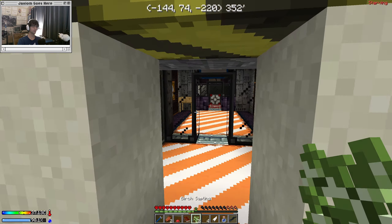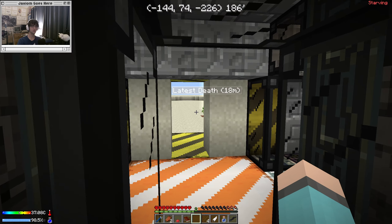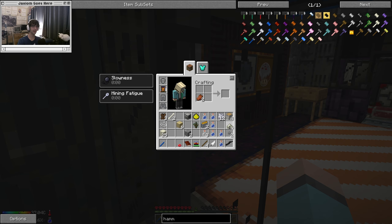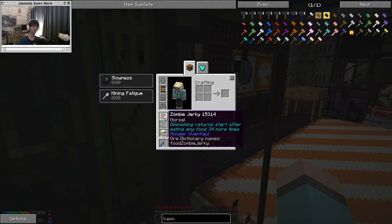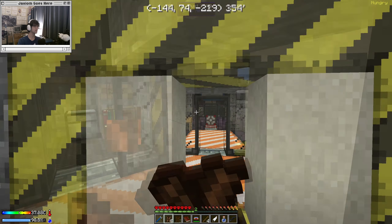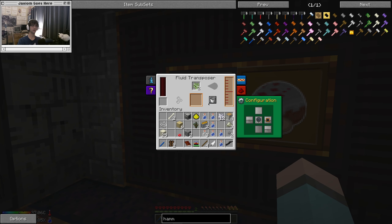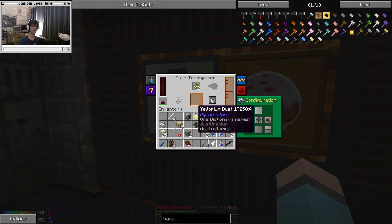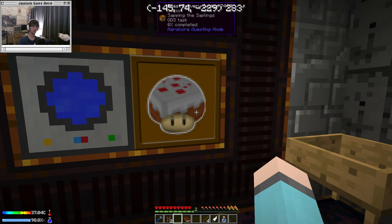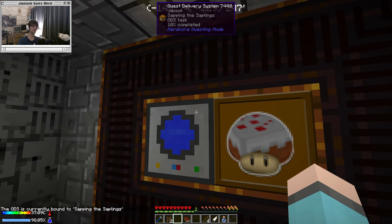I've got two birch saplings, so let's go ahead and turn that into water. I need to power the fluid transposer using these little capacitors. Why does it say I'm starving? How am I that close to dying right now? I bet I healed a little — I forgot I got hit by the spider, and that's what happened. Let me throw that capacitor in there and start charging up. That's making water — ten percent completed.